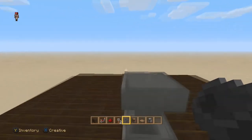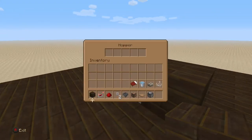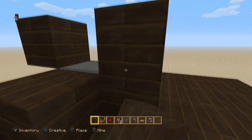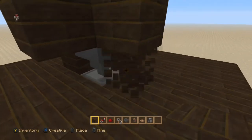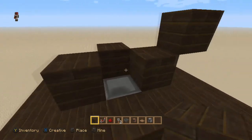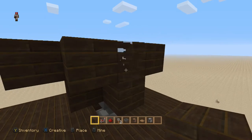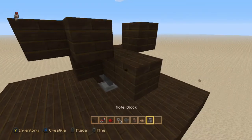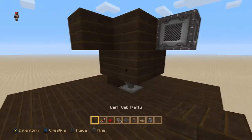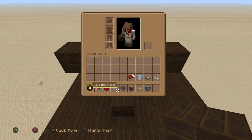Now choose which way you want it to face — it's all more or less up to you. Put a block here, then a block up here, come back over and do this little box. Then jump up and do this here. We'll put a note block there, then come to the back and build a little thing like this. That's pretty much it for the block placements.